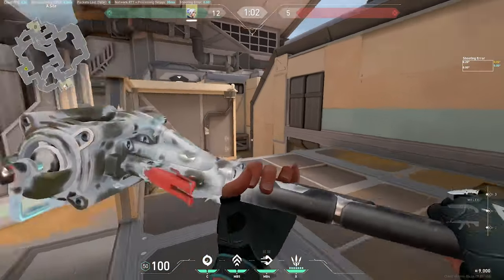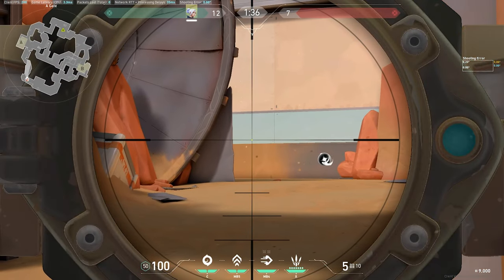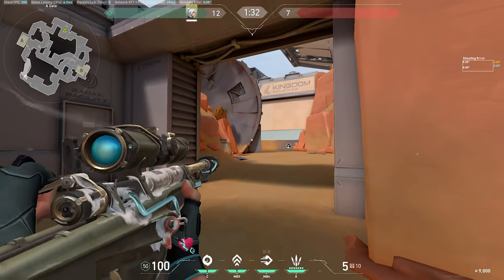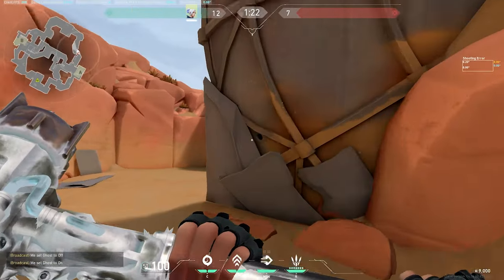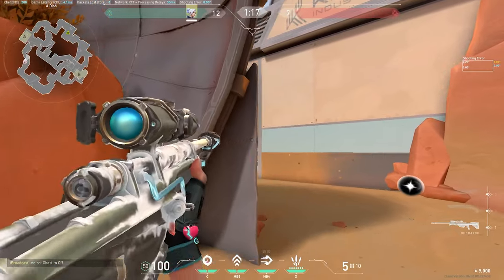When oping dish, as soon as the barrier drops I love going for a jump peek — people like to swing wide here, and if they're close you can flick them. If you get a tag on somebody running back, aim at the edge here; this is the timing where you can wall bang them and normally get a pick as they're retreating.